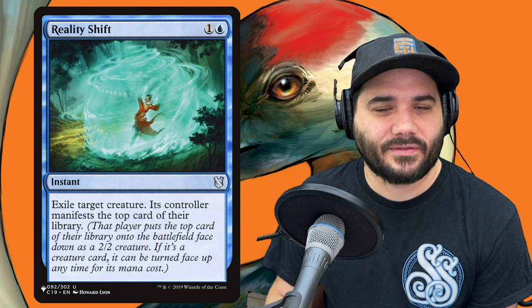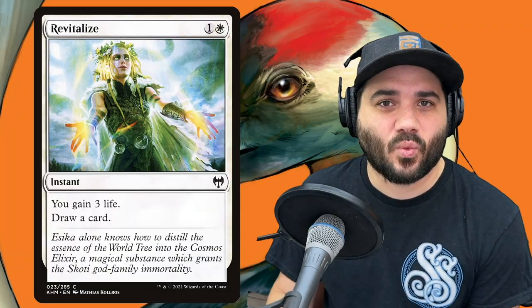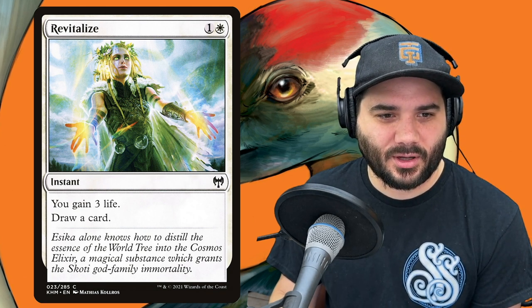Next, Quick Study — 2 and a blue, draw 2 cards from Wilds of Eldraine. Then Reality Shift — 1 and a blue, exile target creature. Its controller manifests the top card of their library — that player puts the top card face down as a 2-2 creature. If it is a creature card, it can be flipped back over for its actual mana cost; if not, it just stays a 2-2. Next, Revitalize — 1 and a white, you gain 3 life and draw a card.